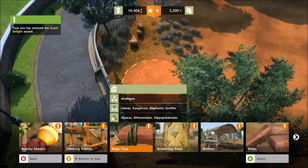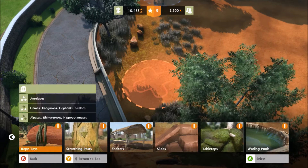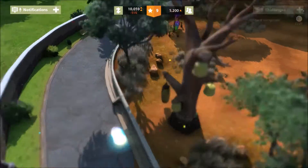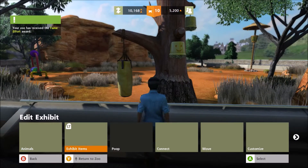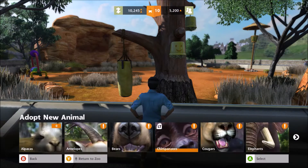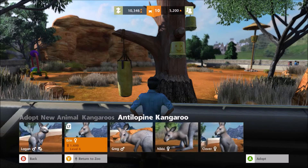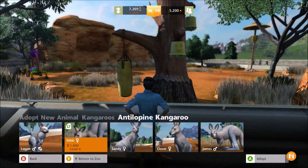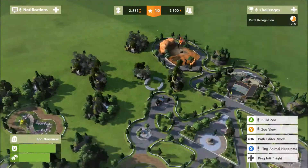Let's put in a rope toy for the kangaroos. Level 10 — we're doing pretty good since we've used about two thirds of our time. Let's get some kangaroos now. I love how cheap they are as an animal to place. We're running pretty low on money.